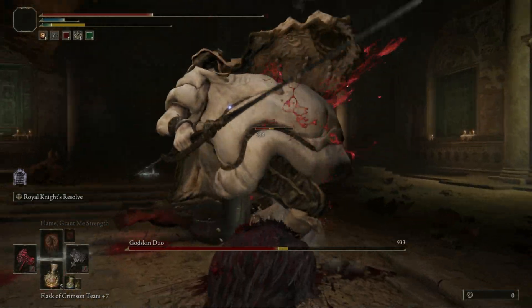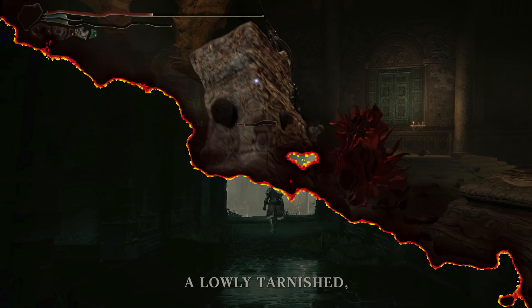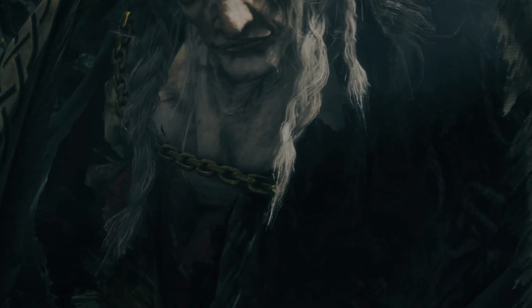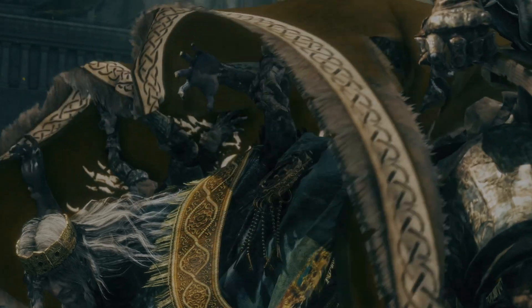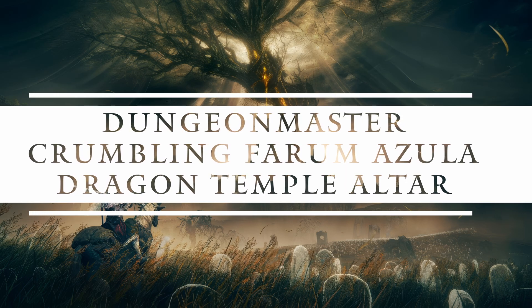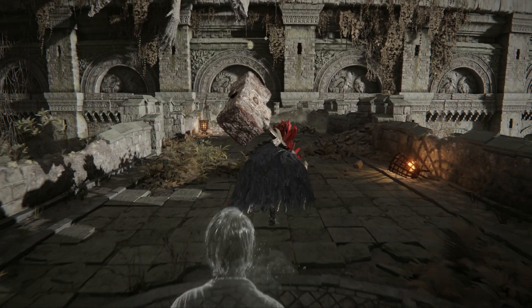Greetings and welcome to the Dungeon Master series. This time we're going to cover the Crumbling Farum Azula Dragon Temple Altar. The dungeon can be found in the Crumbling Farum Azula section of the game. The objective here is to make your way through the dungeon and challenge the boss to delve deeper.